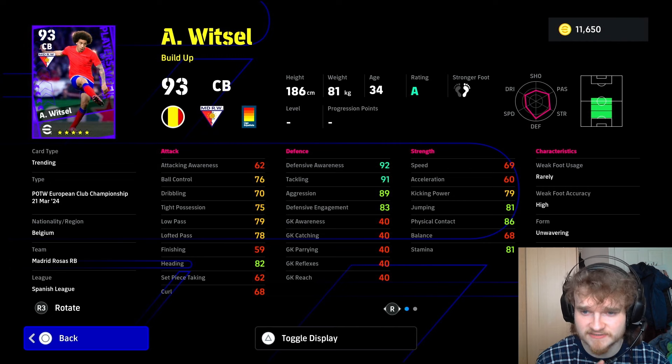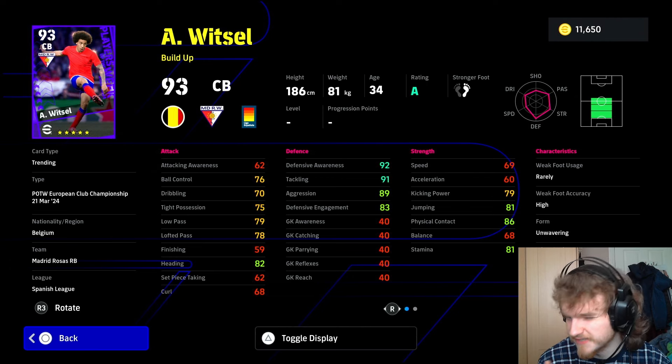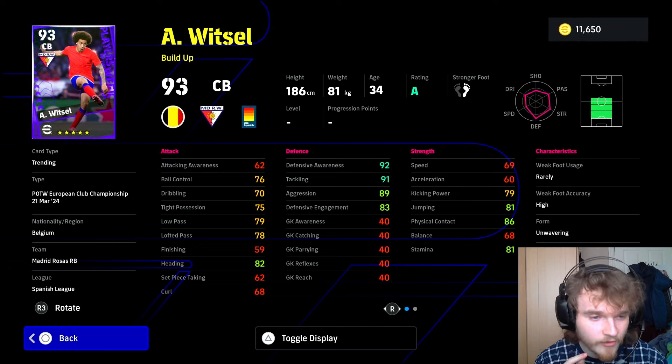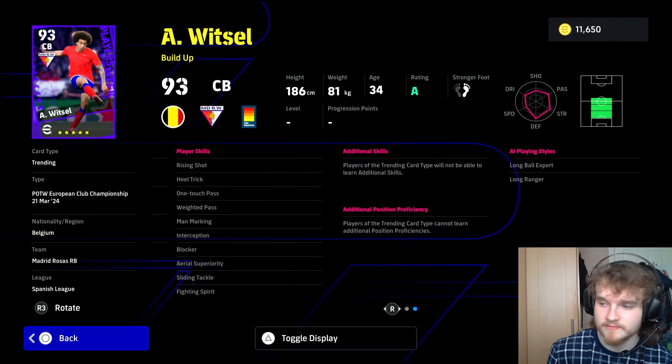In terms of his physicals, he'll have 71 speed, so he'll probably be fine. I don't think you need speed in center backs — 71's enough. His acceleration's a bit low; if he could have an extra four or five acceleration that'd be good. Decent kick and power, so his passes would be good. Good jumping, great physicals — 90 plus is great. He'll have 70 balance. He might actually be a very, very good ball-playing center back. We'll look at his skills.